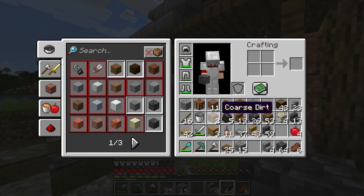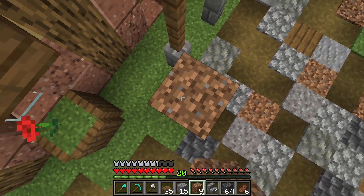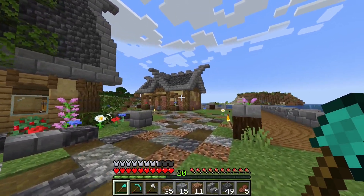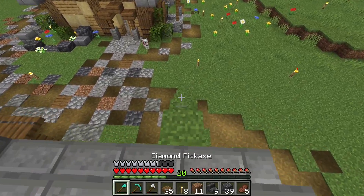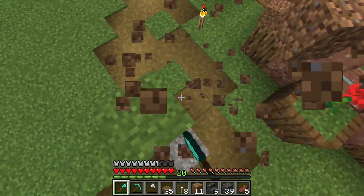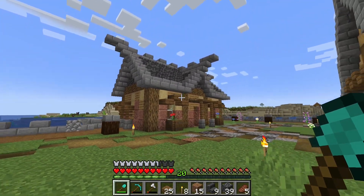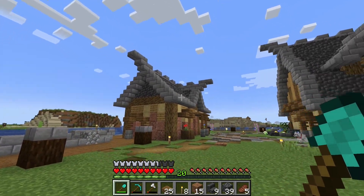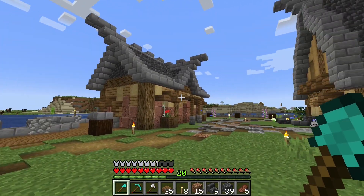Since we went simple with the shape, I want to add more details to at least the palette. I need to find a jungle so I can get some scaffolding because I'm tired of using dirt pillars. Now that the walls and the roof are finished — I think that looks good. Let's take down this dirt pillar, and now we've got a house, at least the outside pretty much finished.